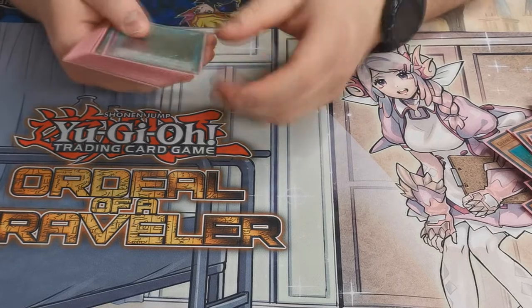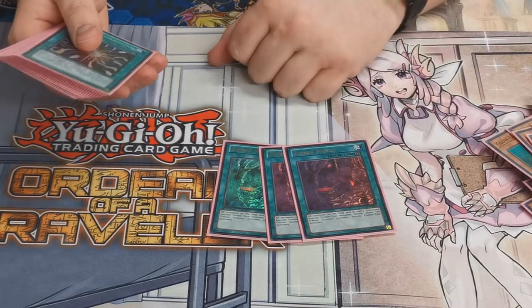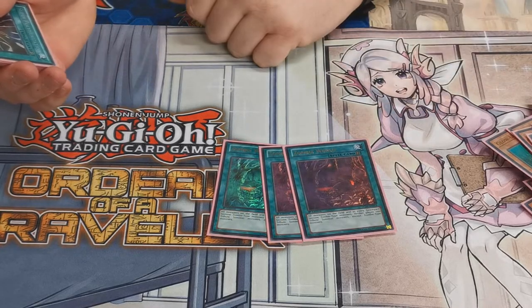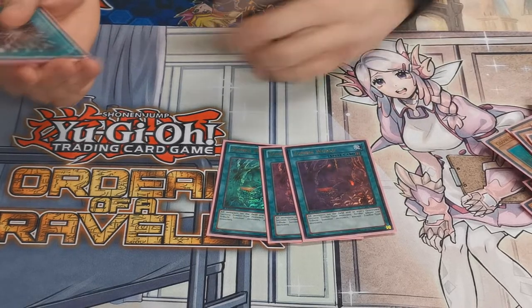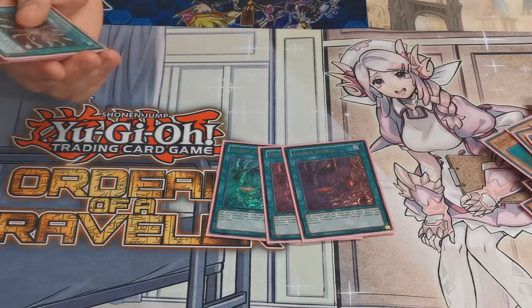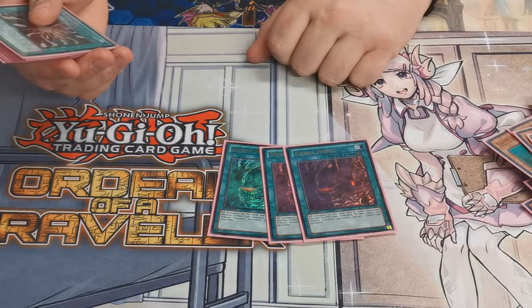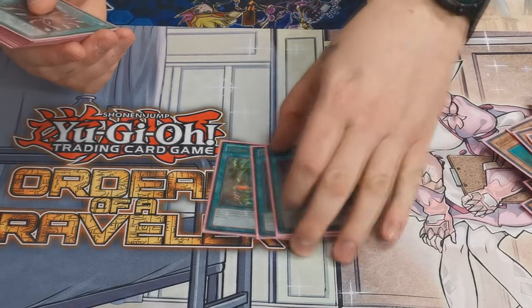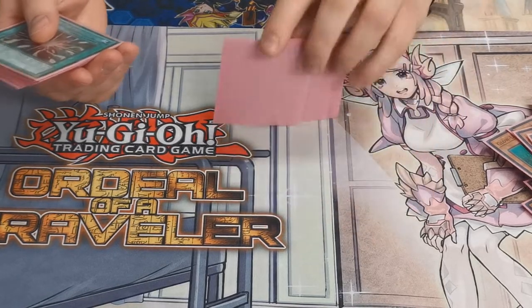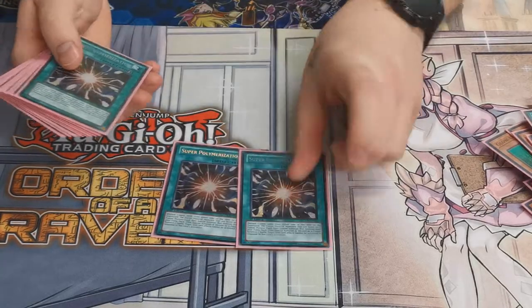On to spells — obviously three copies of Zombie World, kind of needed. Everything on field and in graveyard becomes a zombie, and you can't tribute anything except zombie type monsters. True Draco isn't a thing anymore, but everything being a zombie cuts a lot of people off.